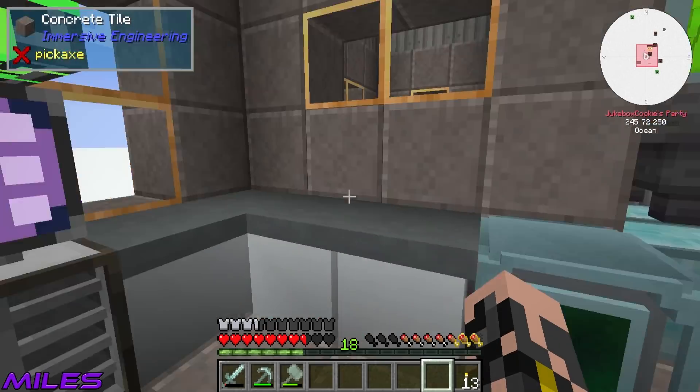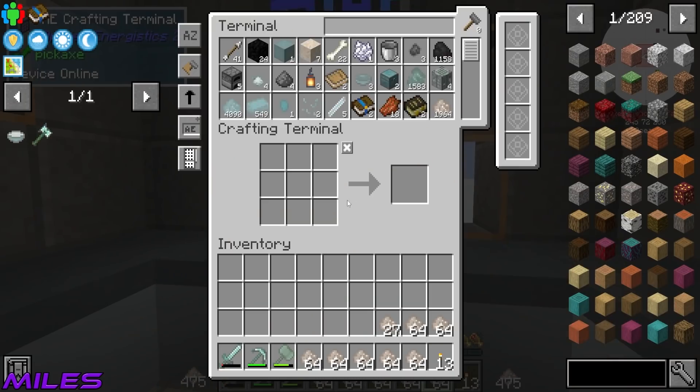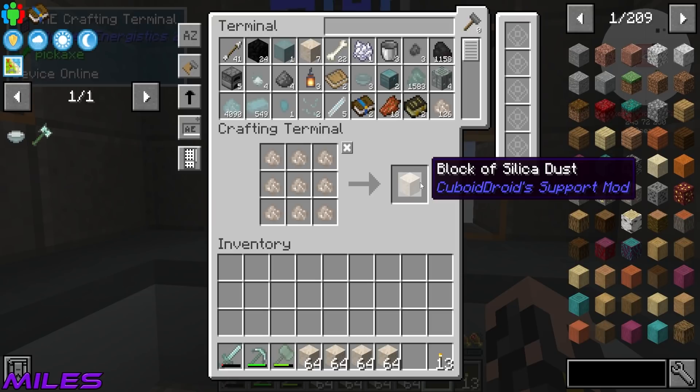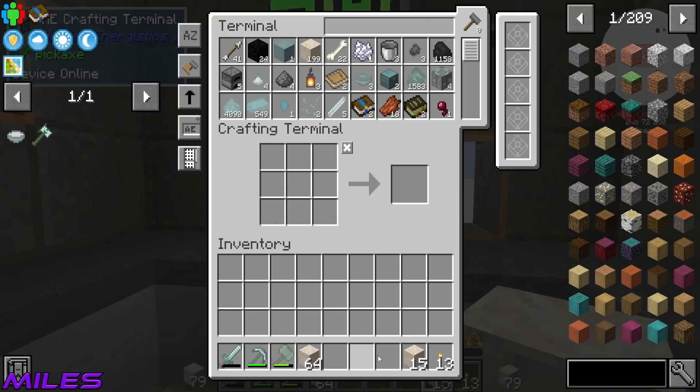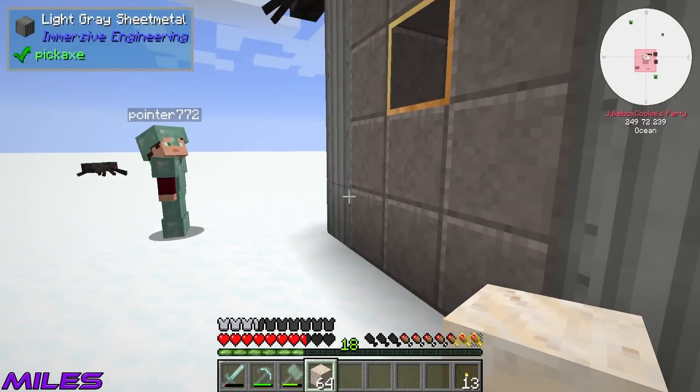We're going to have to recycle this. But what the hell is this spider doing? Miles, we've got a spider trying to look in. He's not very good at it — he's just staring at the wall. He's trying to get pretty high on the roof. He's slowly walking around — you look like an absolute fool. I've made loads of blocks of silica.